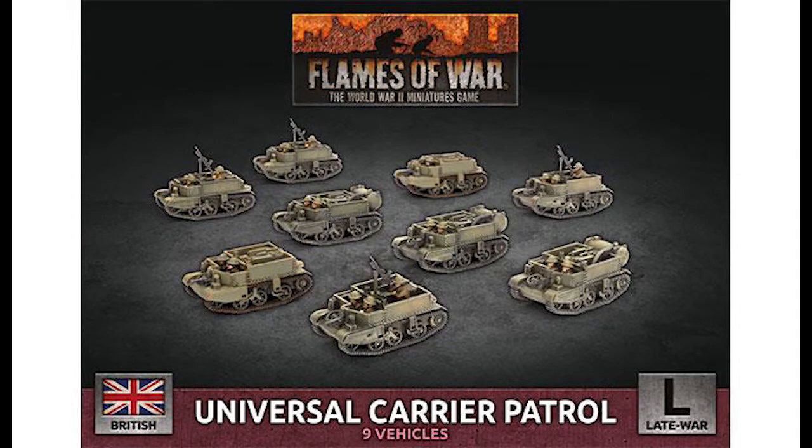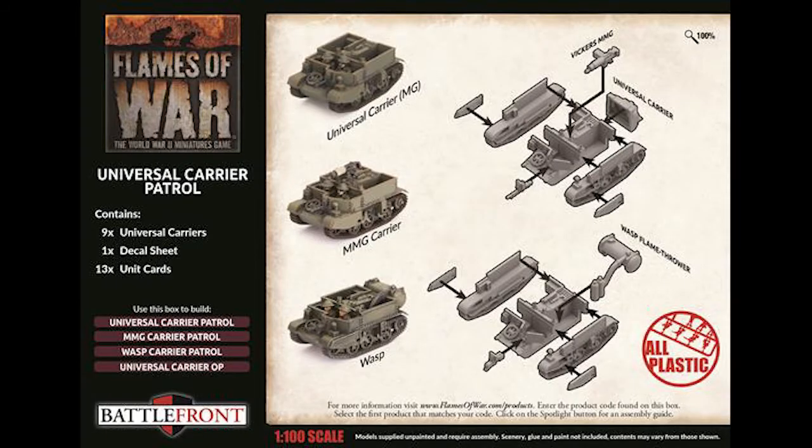First up today we have the universal carrier patrol for late war British armies. This box has 9 vehicles — universal carriers inside — with 3 different types of variations of that universal carrier. In this late war edition we have 9 universal carriers in the set, 1 decal sheet, and 13 unit cards.